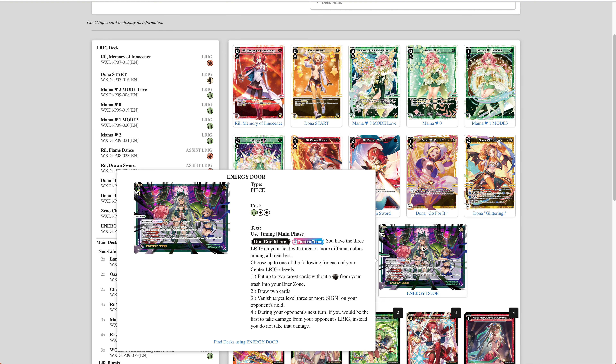Energy Door, I think, is a very natural inclusion for Mama. In order to use Mama's ability well, you have to manipulate what's in your enter a lot of the time, and being able to take two cards of your choice from your trash and put them into your enter zone is a great way to do that. That's probably one of the strengths of Energy Door. I don't love that you have to rely on it to do that, but if it's repeatable removal in the Elrig deck, it's probably fine even if it's a little over-costed. All the other abilities are great for Energy Door, and if you end up being very careful with your enter, it really doesn't matter too much.